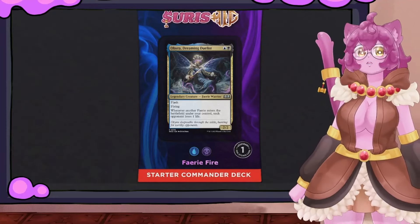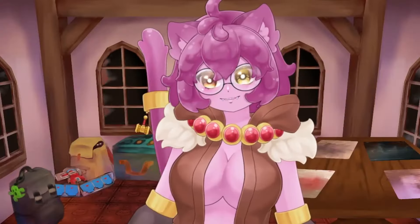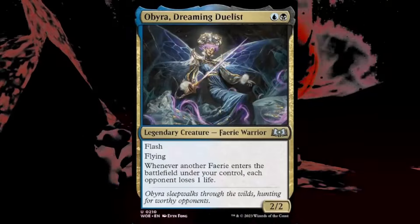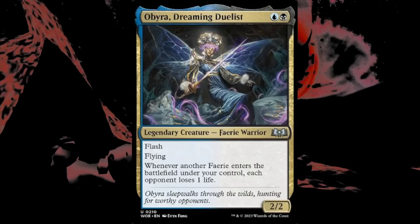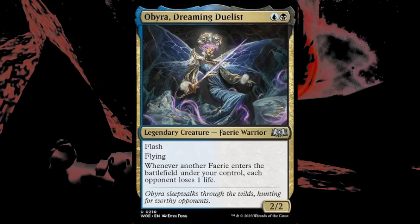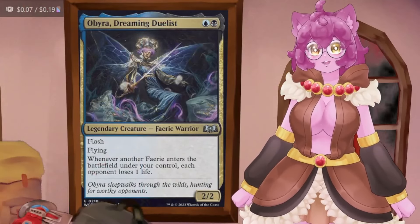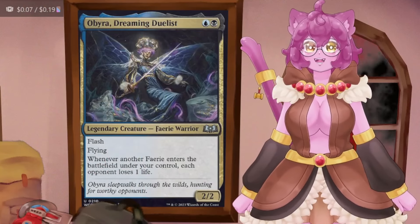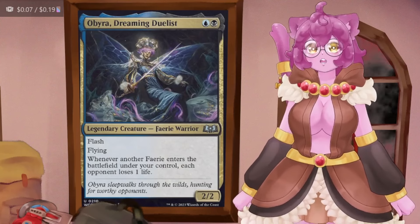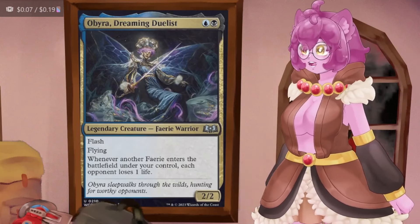Let me introduce you all to the Fairy Fire build-your-own starter deck, and I want to thank Trigger for making the template — it has really come in handy for these videos. The commander for today's starter deck is Obira, Dreaming Duelist, a Dimir commander with flash, flying, and an ability that causes each opponent to lose one life whenever another fairy enters the battlefield under your control. She's very straightforward — a new player can pick her up and immediately understand what she's trying to do.